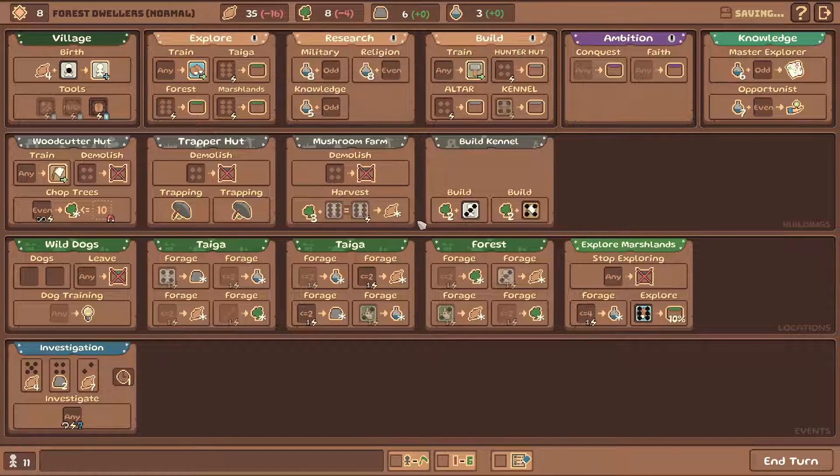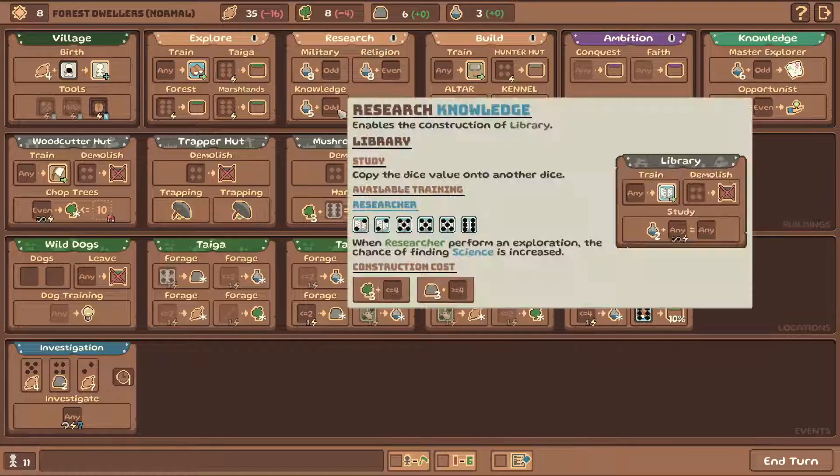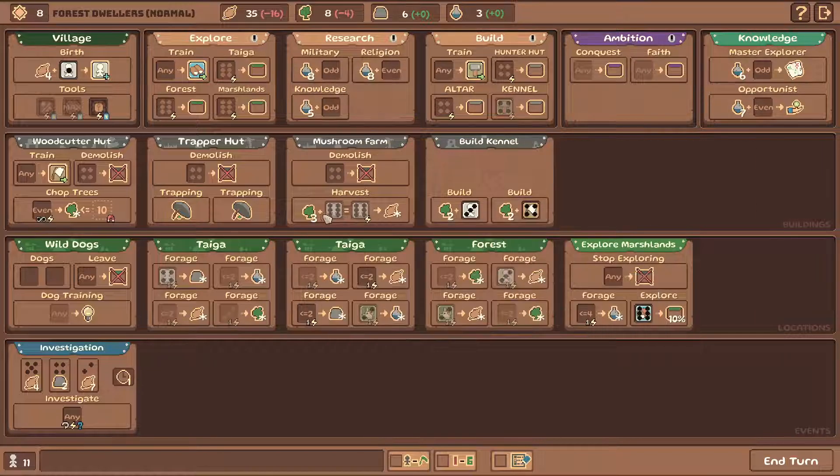Mushroom farm - broken. A lot of things in this game are broken, but it's not very easy to get to it. Like, what did it take to actually get to the mushroom farm? I think we maybe started with it right away. But getting wood is kind of not so easy. So it's a good combo - woodcutter's hut plus the mushroom farm produces a lot of food.